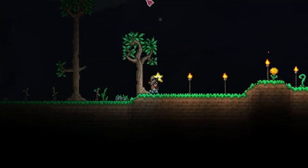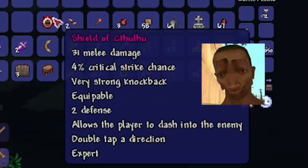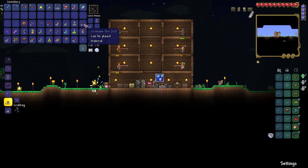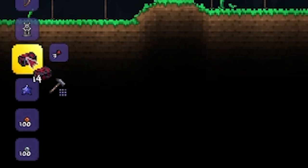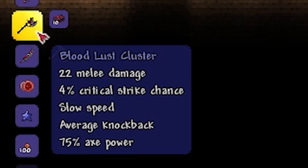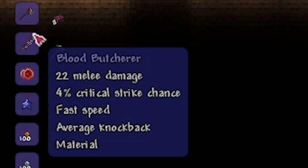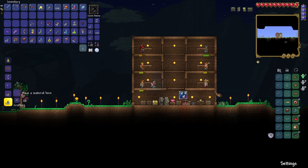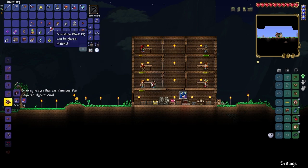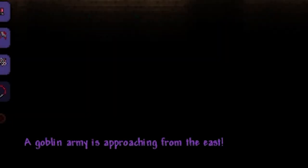Yes! We got a treasure bag — that's sweet. Look at that — Dye of Cthulhu. Let's put it on. We got the crimtane. Can I make anything else out of these? I need 22 and I've got... I need 15 and oh man.